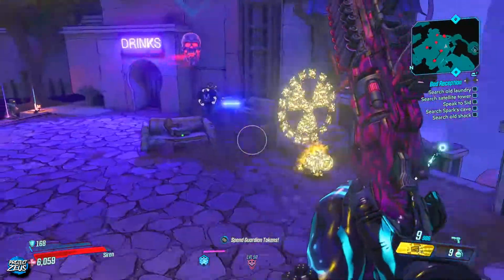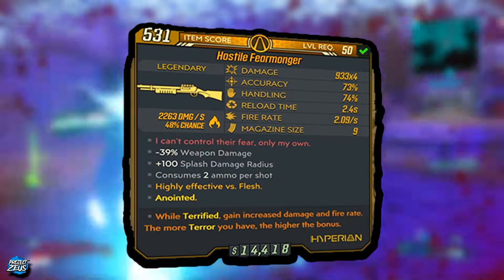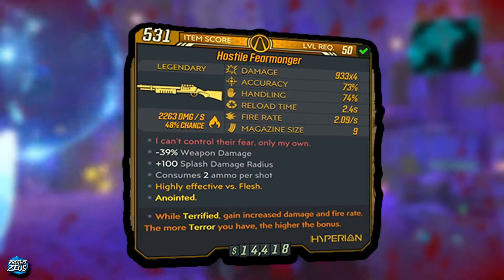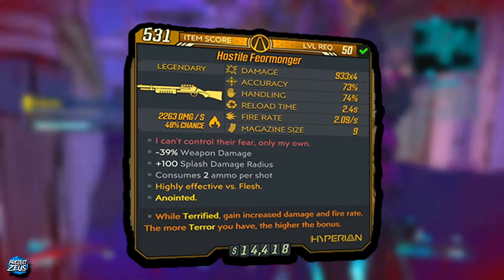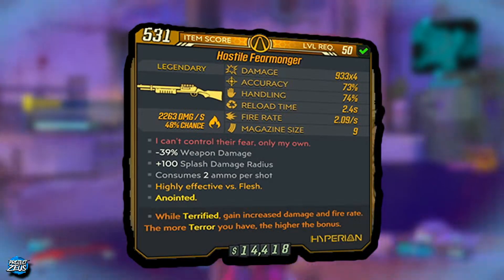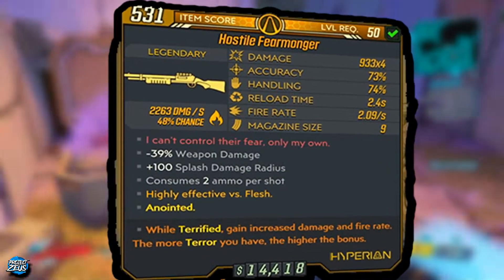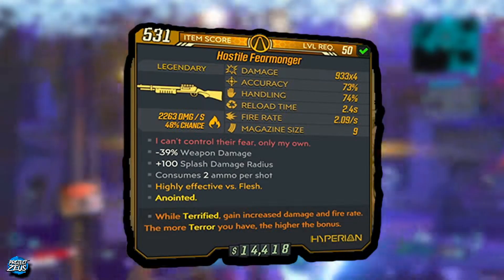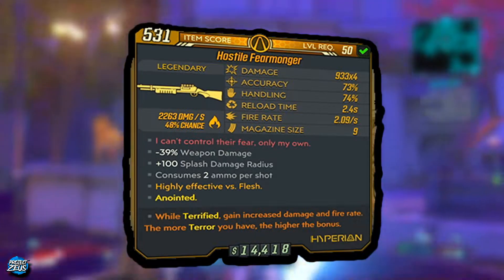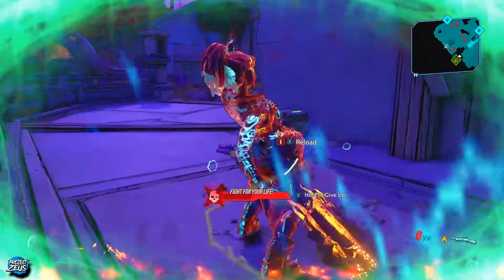Getting into the stats — I was lucky enough to get my hands on an anointed version, called the Hostile Fear Monger. The damage is 933 times 4, accuracy 73%, handling 74%, reload time 2.4, fire rate 2.9, and magazine size 9. The red text reads: 'I can't control their fear, only my own.' Stats include minus 39% weapon damage, plus 100% splash damage radius, consumes 2 ammo per shot, and it's highly effective against flesh because it is a fire elemental weapon.